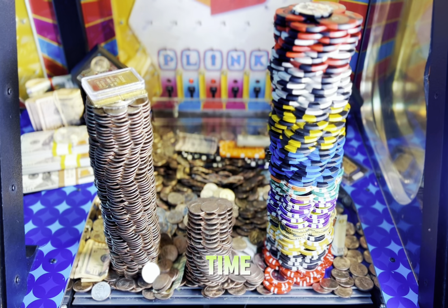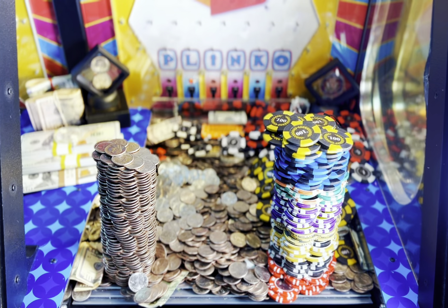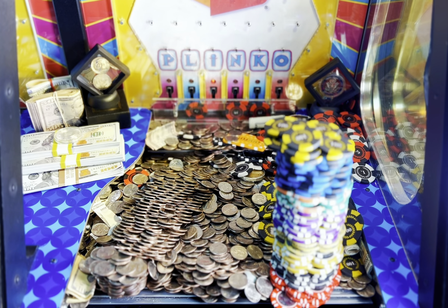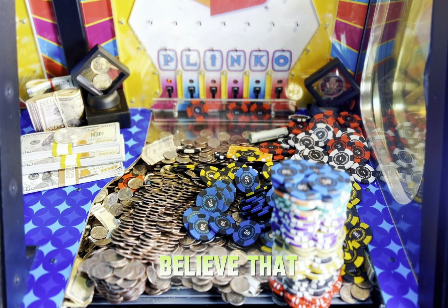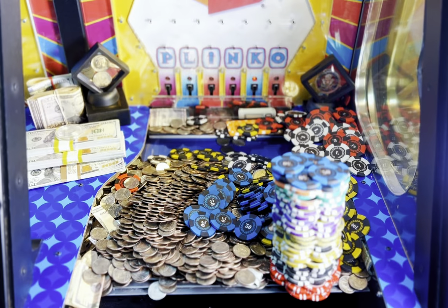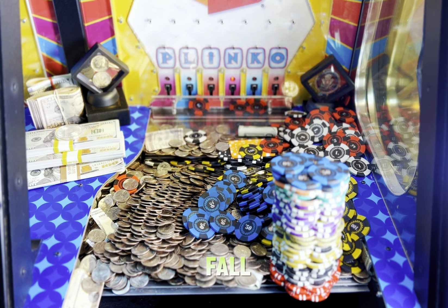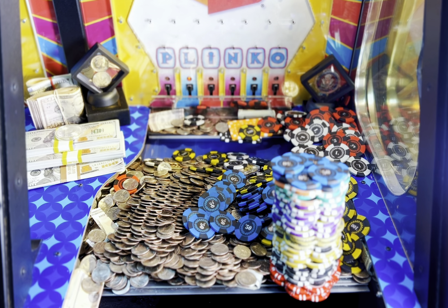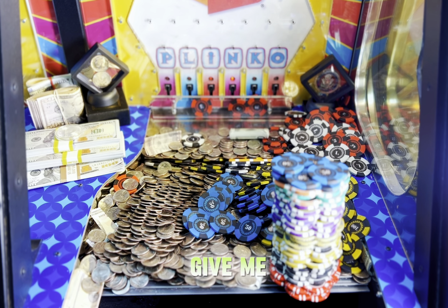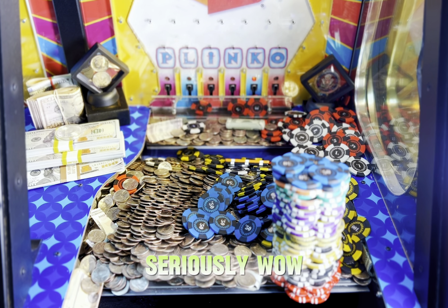Can all three come down at the same time? I don't know. I can't believe that actually worked — what in the world! All three towers came down off the same fall, so that basically means we get everything that came off plus the highest prize amount. I believe — just give me one minute — I'm going to find out.